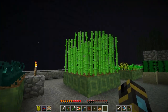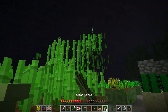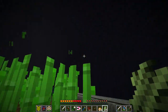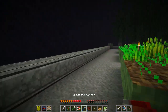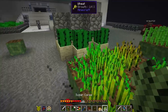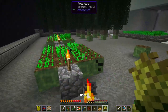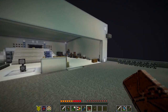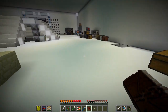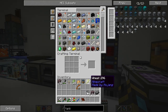I set up a little vanilla cactus farm, using Extra Utilities Transfer Nodes to pick up any cactus that falls. I also did the nether wart farm thing. And I set up an automated processing factory to get us some compressed cobble — compressing us down to quadruple compressed.